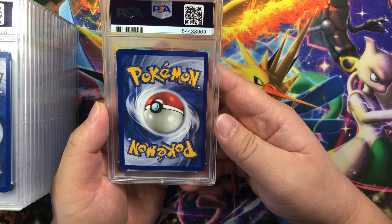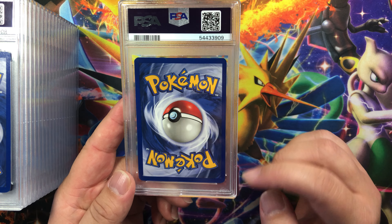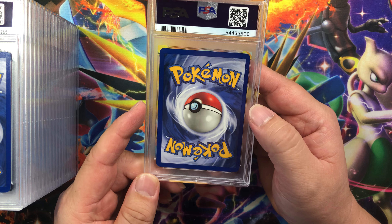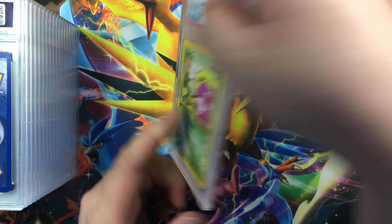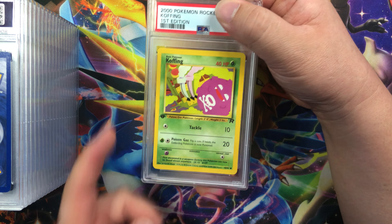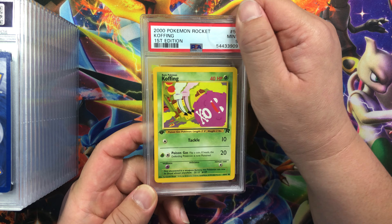Okay, some better lighting. Corners do have some white marks, edges there's some whitening on the edge but I think it's from the factory cut. Centering is wider on the left than on the right, thick on the top too. Surface looks good and we've got a first edition from Team Rocket — this is Coughing. It's so thin on the left, thick on the right. I'm thinking this should probably get a nine at the highest, maybe a mid nine.